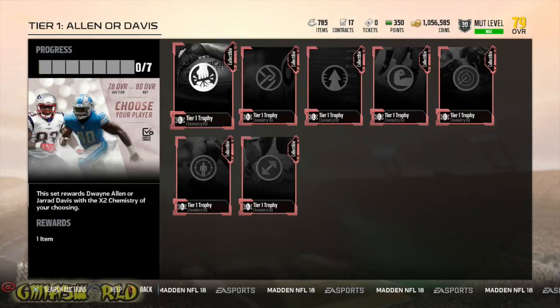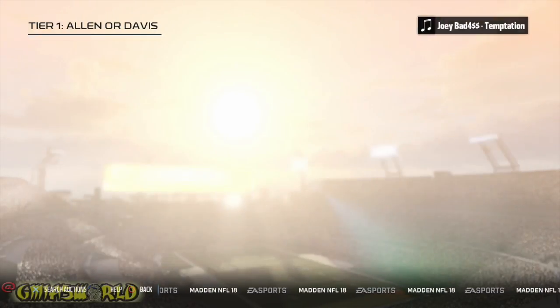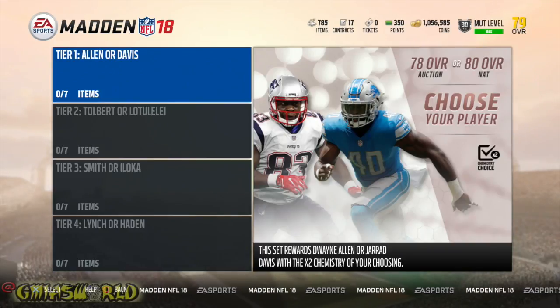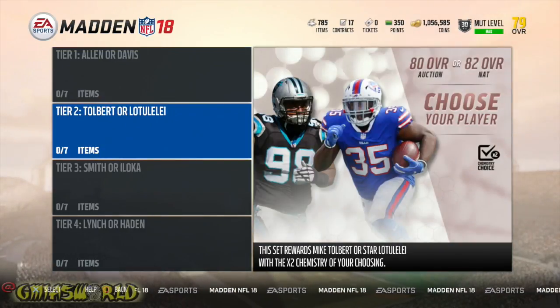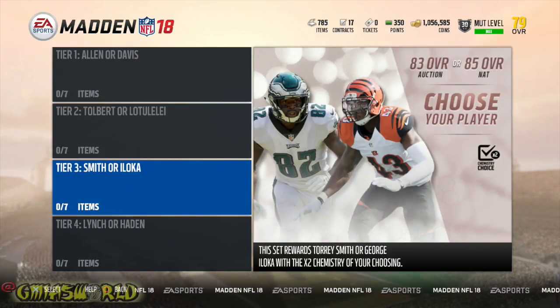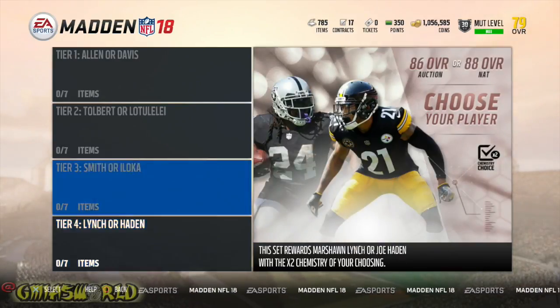For the first couple solos where it's tier one, you're going to get a tier one trophy. For tier two, you'll get the tier two. For the third, the tier three. And for the last, you get tier four. So initially for all of them together, you're going to get the tier ones, which will give you either Alan or Davis, or you can get a Tolbert or a Latulale, Torrey Smith, Georgia Loka, Lynch, and Hayden.